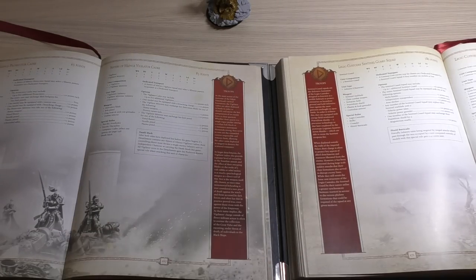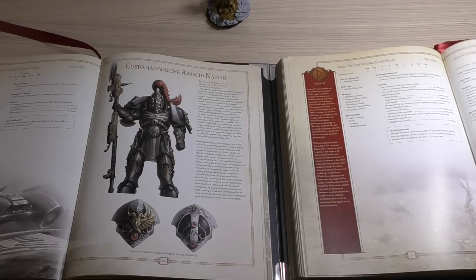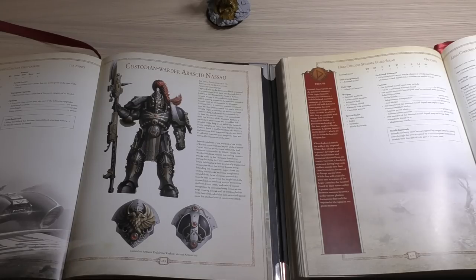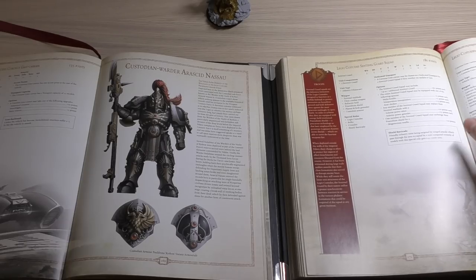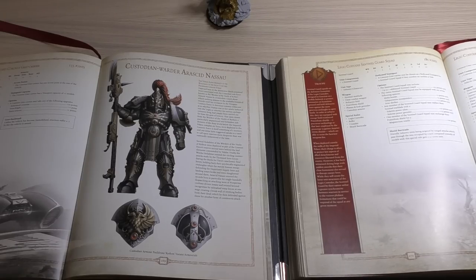The Legio Custodians Coronas Grav Carrier has had a price increase in the new book — it's now 175 points, up from 135, so it's gone up by 40 points. It's got exactly the same wargear and special rules, including the Grav Backwash ability where attackers suffer a minus two to hit the vehicle in assault. It's lost the ability to have a Searchlight, but can still have Armoured Ceramite and extra armour for the same points cost. It can still hold 12 models.